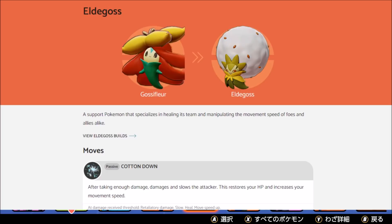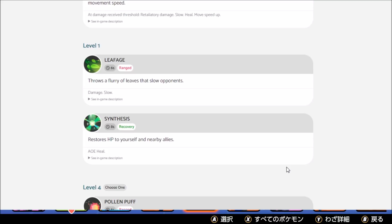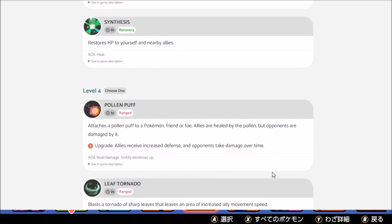So we got Cotton Down — that at least makes enough sense. After taking enough damage, it damages and slows the attacker, restores your hit points, and increases movement speed. It just kind of has weird sustain off of that. I haven't noticed the clarity behind it; things just kind of happen with Eldegoss. Then we got Leafage, which throws a flurry of leaves that slows opponents, and Synthesis for the heal — just basic healing.